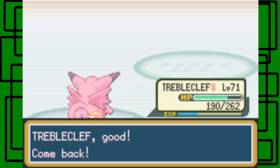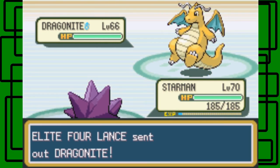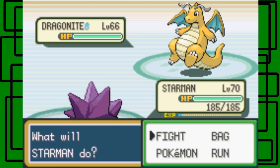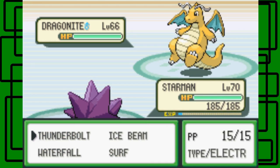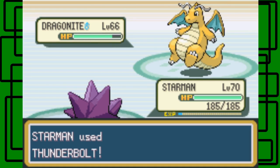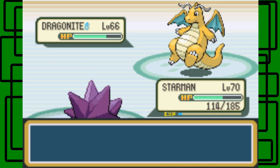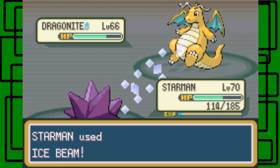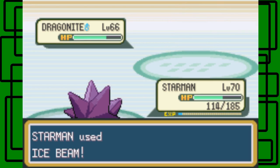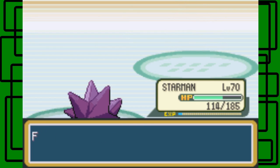Dragonite is next — let's switch to Starman for this one. I think one of his Dragonaires evolves and he keeps one Dragonite. This one is level 66 and male — I think it's the weaker, lower-leveled one, with a higher-leveled one coming later. Let's go for Thunderbolt first, then Ice Beam, because if we use Ice Beam right away it'll put it in the red and he might use a Full Restore. Ice-type moves are four-times super effective against Dragonite because it hits both Dragon and Flying-type. The Dragonite goes down in two hits — nice!